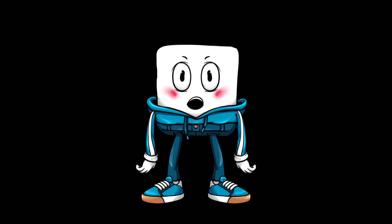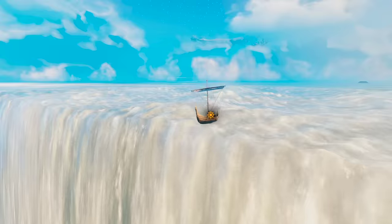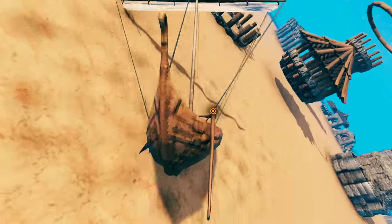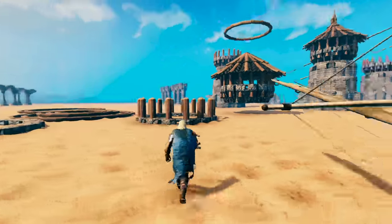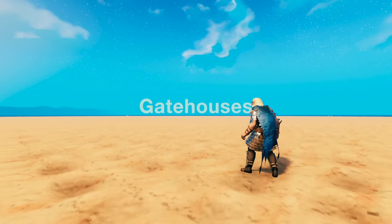The next thing I did might sound weird. I packed up my stuff, left the build site, and found a new area to work. This gave me a nice flat area where I could work on individual parts of the build that I can copy in as I go. The first of these individual parts were my two gatehouses.